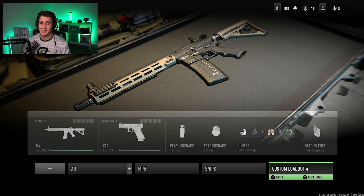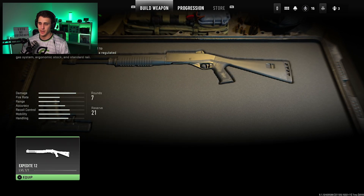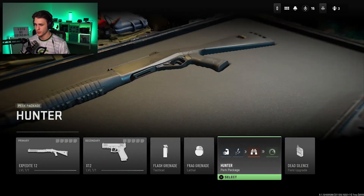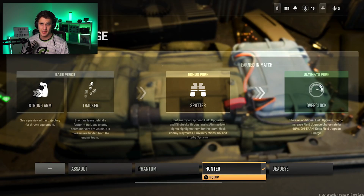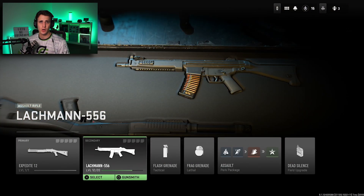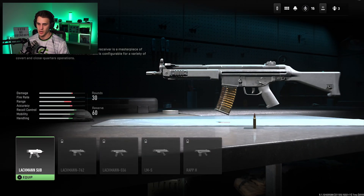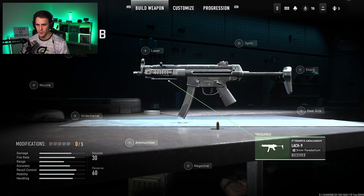All you need to do is create a custom loadout, jump into that loadout, and change the primary weapon to the Expedite Shotgun. Then move over to your perk package and change it to something that has Overkill — for instance, the Assault perk package. You can see Overkill on the left-hand side under base perks. Hit equip, and you'll see the Lockman assault rifle has been unlocked. Level up this Lockman assault rifle and you will very quickly unlock the Lockman Sub receiver. Select that, turn it on, and boom — you've unlocked the MP5 submachine gun, the Lockman Sub.